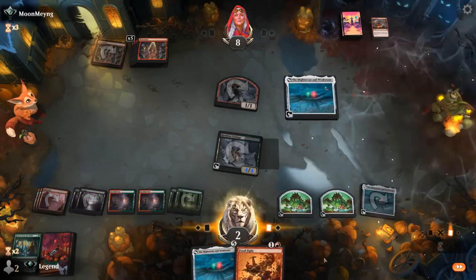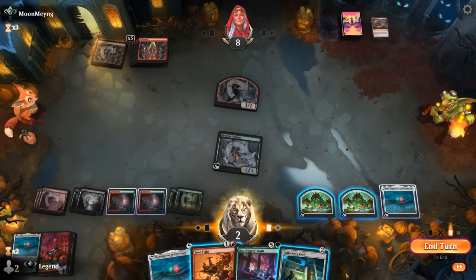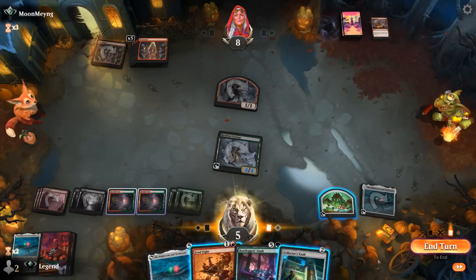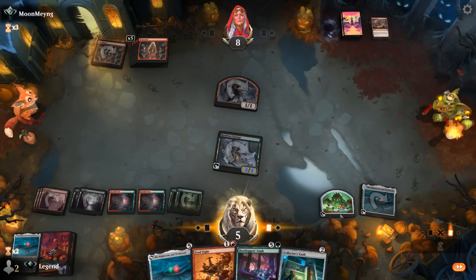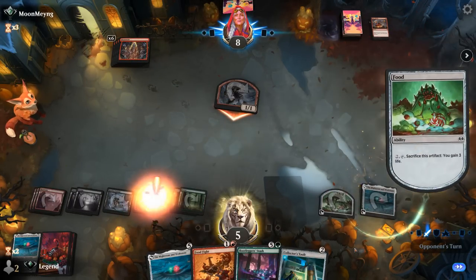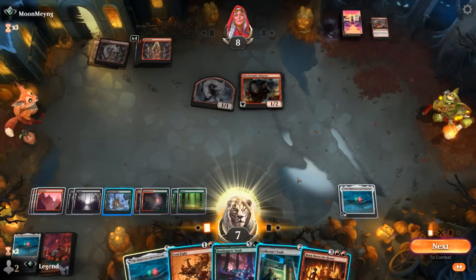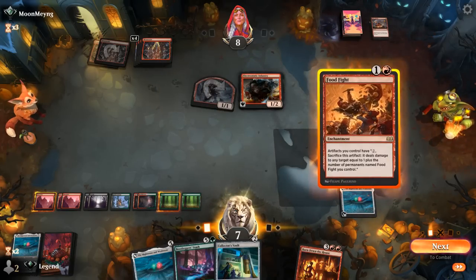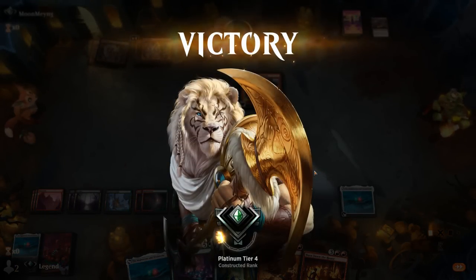Might Stone draws Stash and Vault, so now we've got all the pieces. Definitely sacking one food token now to play around instant-speed burn. It's probably still safest to pass and sack another food token instead of playing Food Fight and dying to any number of combinations. Finally, an Infantry enters — can we get our Food Fight down? Let's play it and sack Might Stone to kill Infantry. That's unfortunate to say the least — finally when we were able to turn the corner, our opponent concedes. On to the next one.